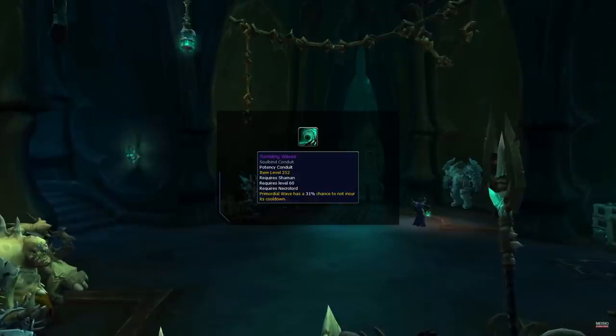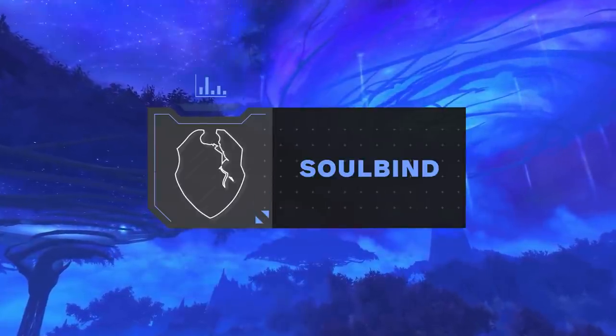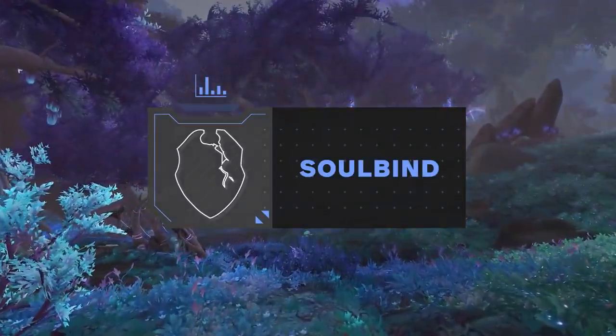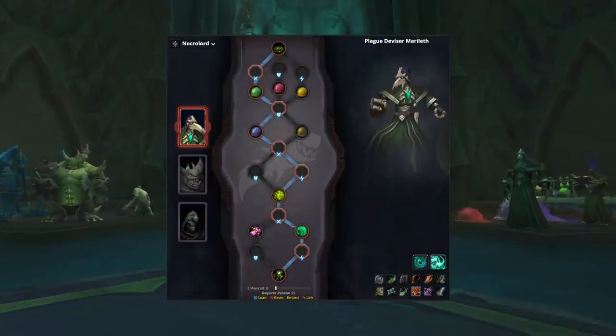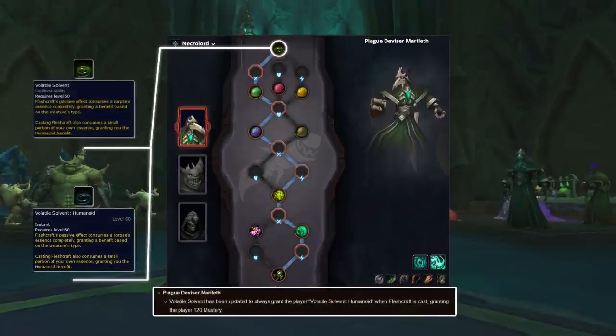Despite buffs to covenants like Kyrian, Necrolord still remains the clear choice for patch 9.1. For soul binds, these have been expanded in 9.1 with additional rows allowing for more conduits and soul bind passives. Plague Deviser Marileth continues to be the best choice, providing a route where you can easily pick up 3 potency conduits and still gain very good passives. Selecting this route, you pick up passives like Volatile Solvent — heavily buffed in 9.1, now granting a mastery buff for 2 minutes after channeling Fleshcraft, and this cannot be dispelled.